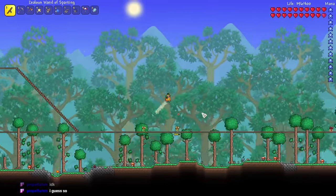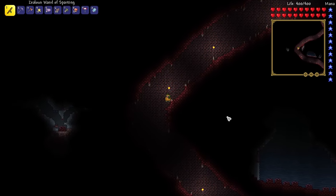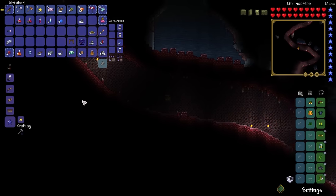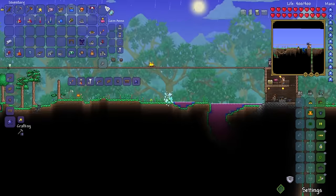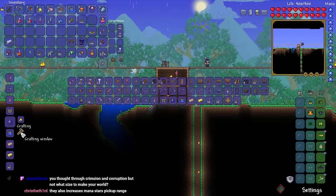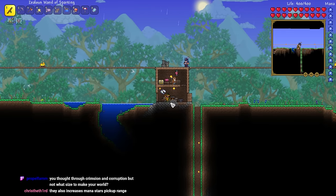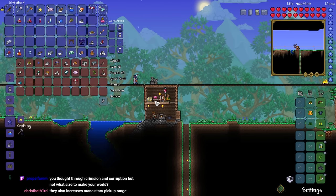After eventually coming to my senses, I realized — with the help of chat — that we can just use Silt with the Extractionator to get our rubies. It would definitely be a lot quicker because we still haven't found rubies at all in this world. There are literally no rubies that generated on this world. So we used some Silt, hit up the Extractionator, and we were good to go.